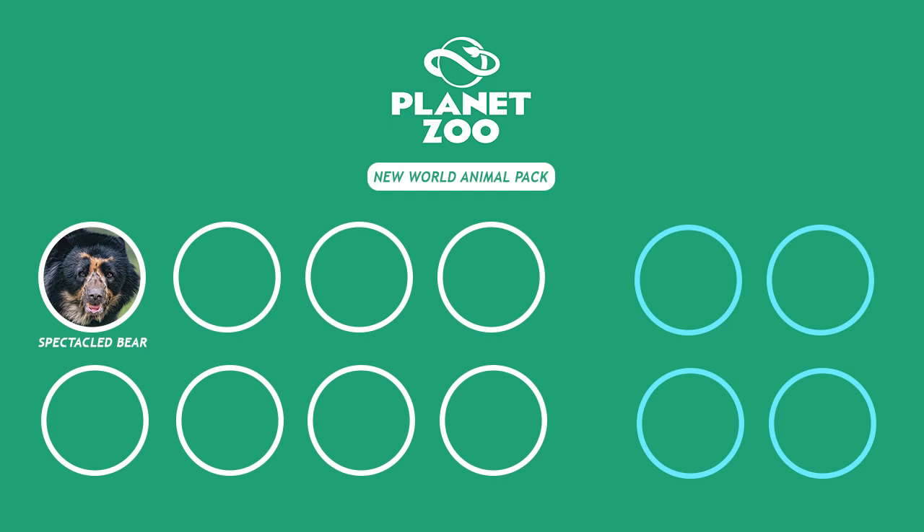I feel like the current climbing mechanics in the game would really complement this animal. We could also have a cool enrichment item, similar to the koala feeding tree, where the bears can climb up and access some form of sap. We already have polar bears, Himalayan brown bear, Formosan black bear, grizzly bear, sloth bear, and the sun bear, but I feel the Spectacled Bear would make a great addition - you could build a really nice Andes-style South American area around it.